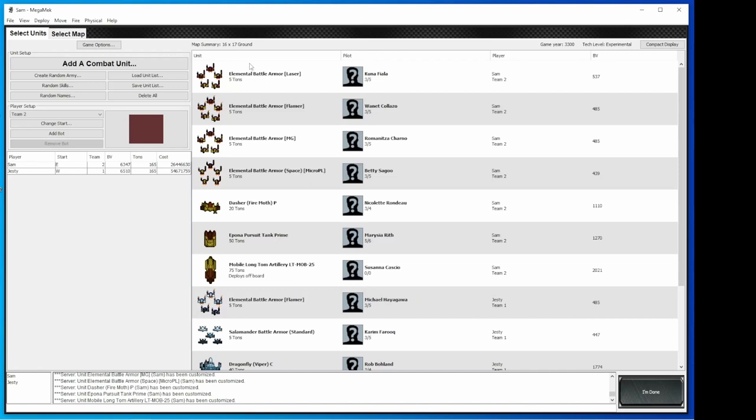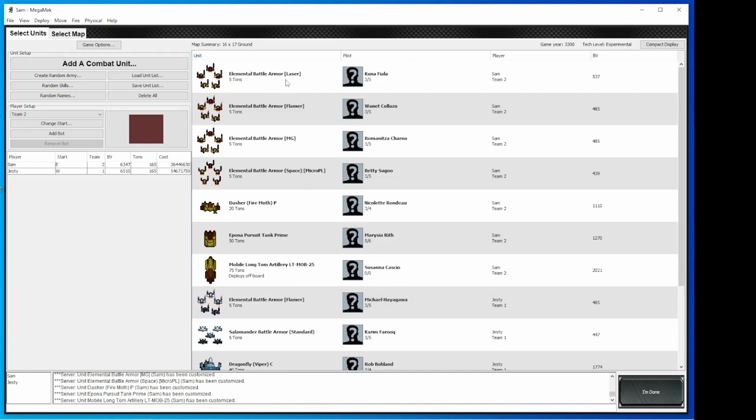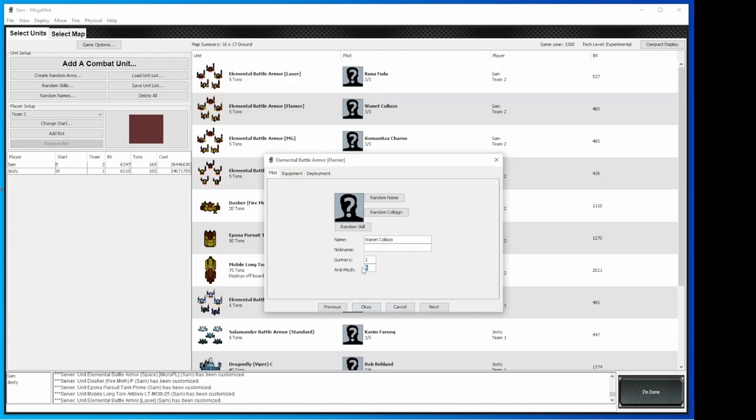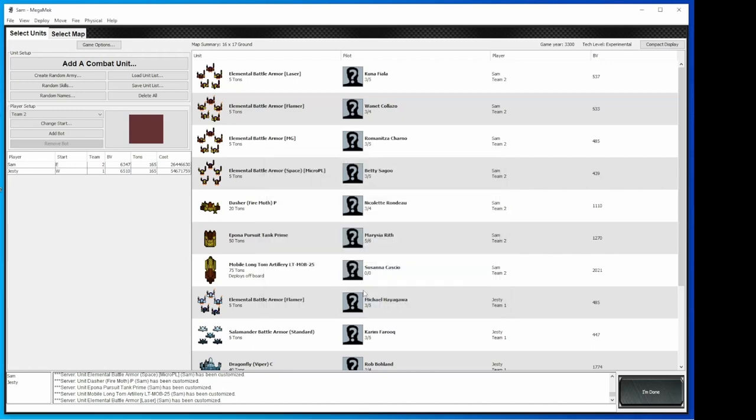Now choosing their skills. I have my Elementals — they start off default three gunnery, five anti-mech. Click configure, go to pilot: it's three gunnery, anti-mech five. For other systems, especially BV out on the master unit list, it will not be anti-mech but will be piloting — it's the same thing for battle armor. I'm going to keep this guy at three-five. I'll switch this one to three-four to show a little bit of difference. And that's about it for skills. I'll keep the others at three-five.